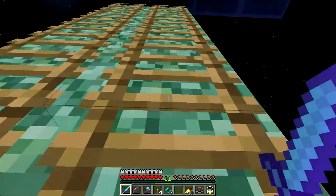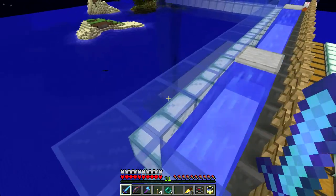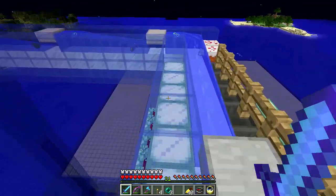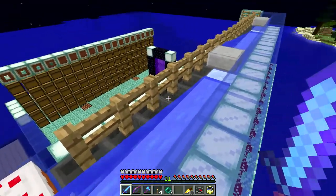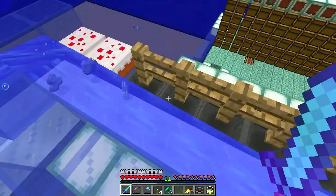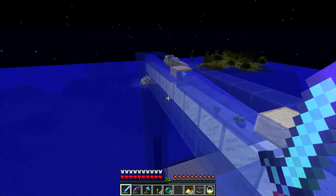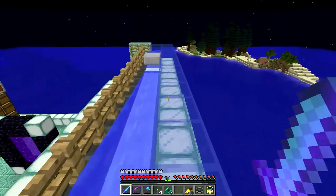Let's go up top and take a look. It goes up into this giant sorting system and the items come along - I'm using cakes and fence posts so that the items, when they stream along, are right on the boundary between the packed ice and the hopper so the hoppers pick them up. It works pretty well and it's just a constant stream of stuff, which is pretty cool.